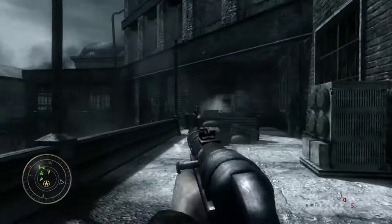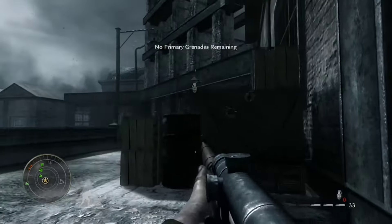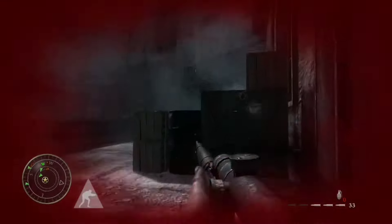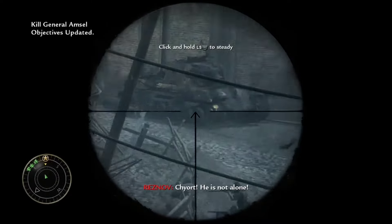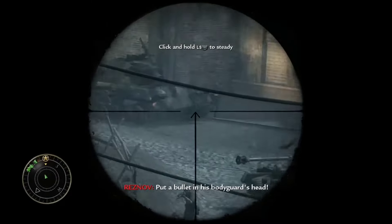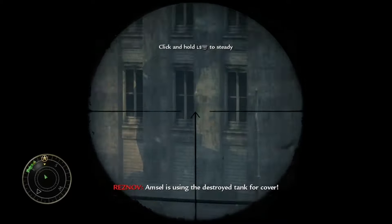After you somehow manage to kill the sniper, you get into a shootout with Nazis. Since this is Call of Duty: World at War, you will get a stupid amount of grenades thrown at you. You then have to kill General Amsel, which is tiresome because you have a lot of other Nazis shooting at you and Amsel is quickly moving to cover.